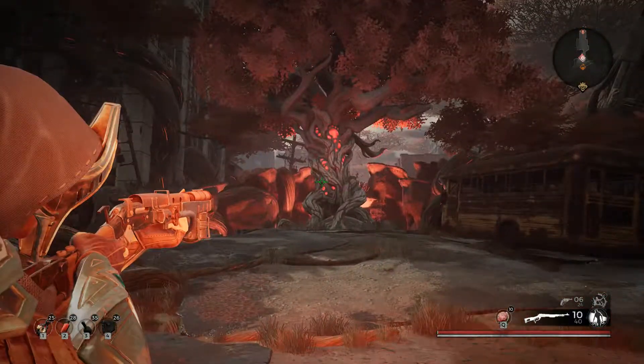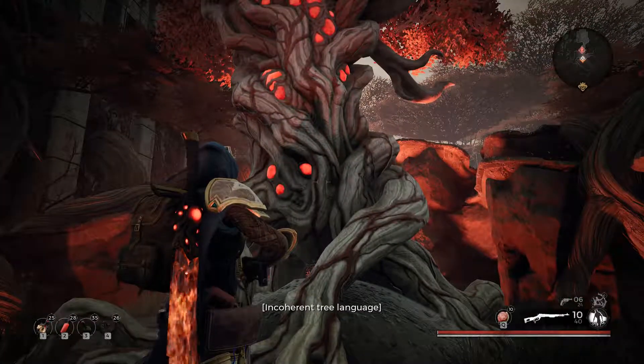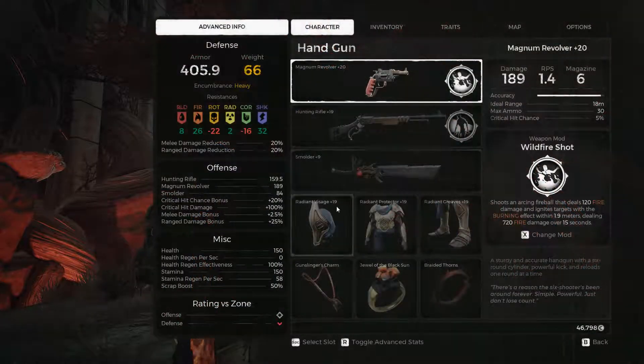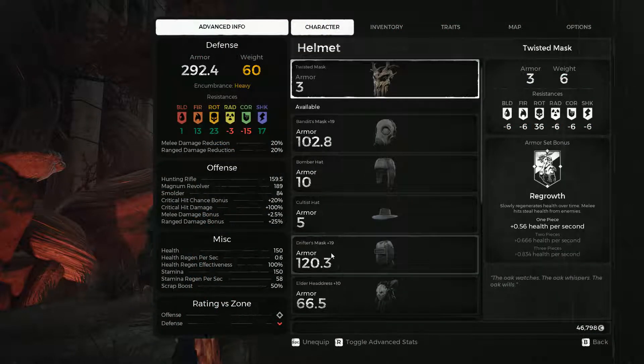Once everything is in place, you simply need to walk up to the tree and press E. If you are not wearing the Twisted Mask, only incoherent tree language will be heard. Equip the Twisted Mask in your head armor slot and talk to the tree, and you will receive the Barkskin trait.